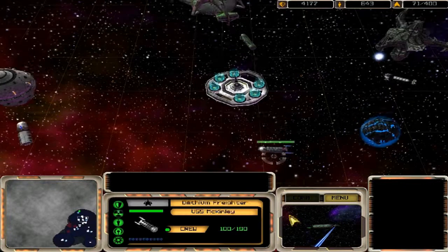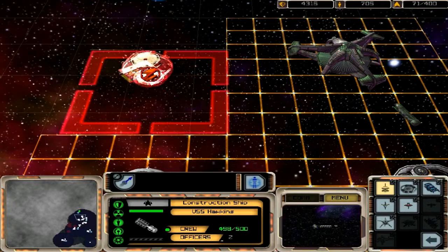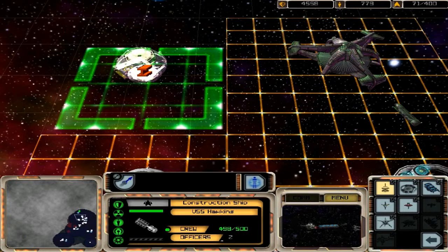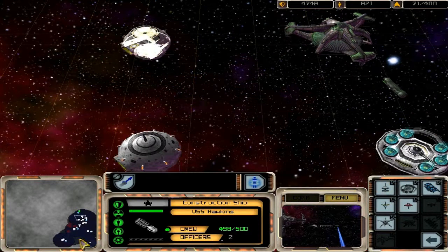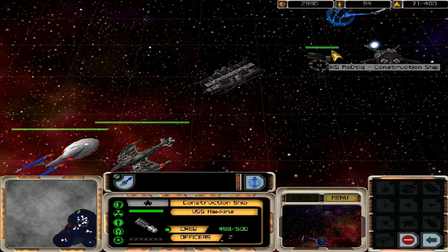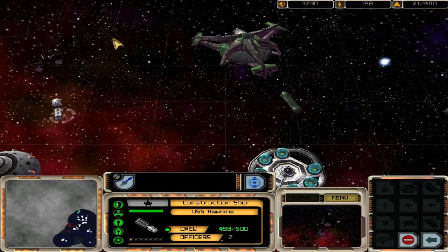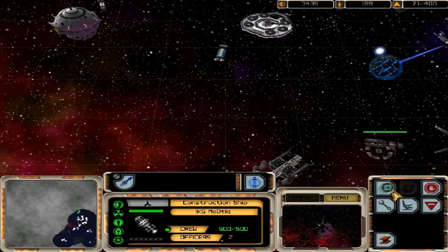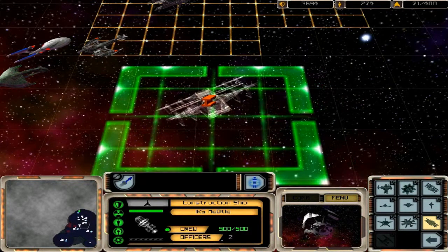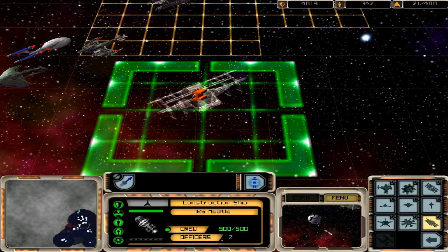We're back for more Star Trek Armada. In this episode we're going to build more star bases and try to fortify our base. We'll have plenty of dilithium as long as we can keep all of these moons. I want to save the dilithium for the Klingons, so these other two are basically just going to focus on building star bases. He needs 500 crew for the imperial shipyard — we can handle that.